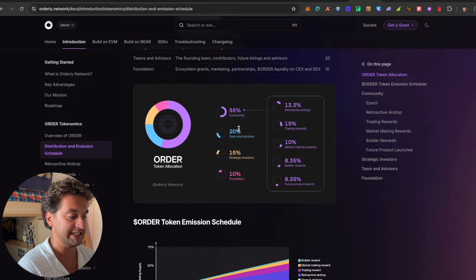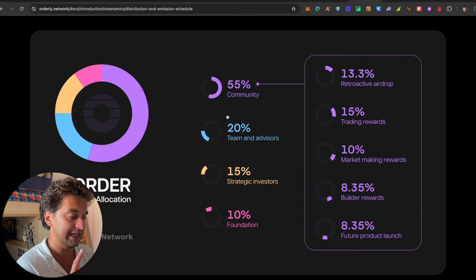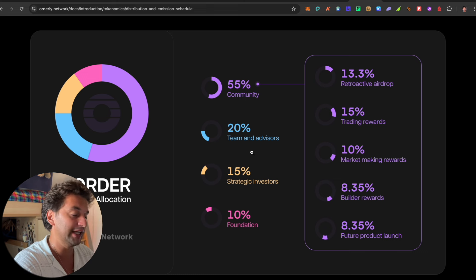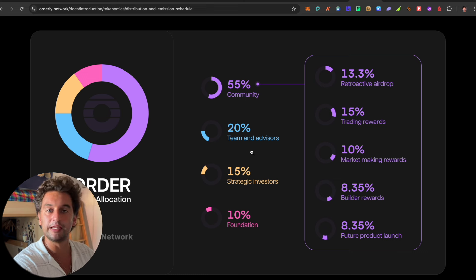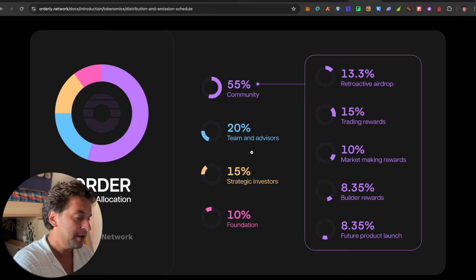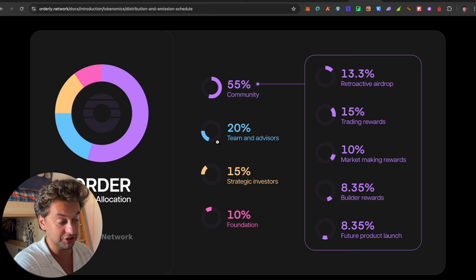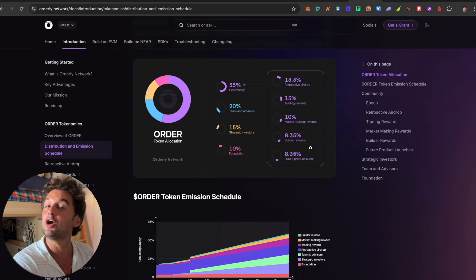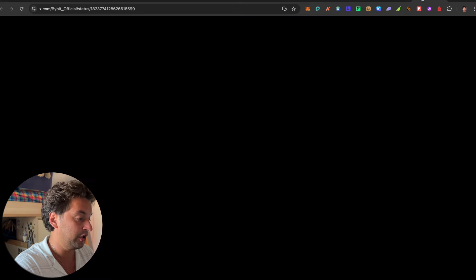The one thing I do not like is the 20% going to team and advisors — that's too high. It should be around 10 to 12 percent. Then there are foundation and strategic investors, which I understand are important for the community. Following up also is the claiming of the DOG token, as Bybit has already announced it's coming to spot.